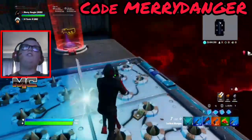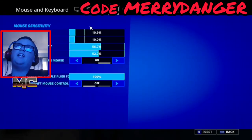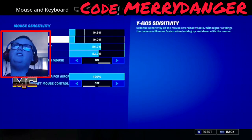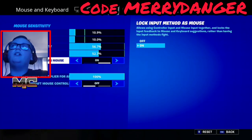Now I'll go to my settings to show you the sensitivity. My X sensitivity is 10.9, Y is 10 percent, target sensitivity is 56.7 — but that might change eventually. Scope sensitivity is 52.7, input method is mouse, sensitivity multiplier for aircraft as well.